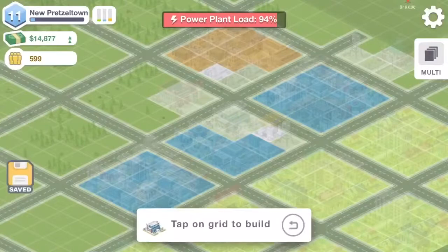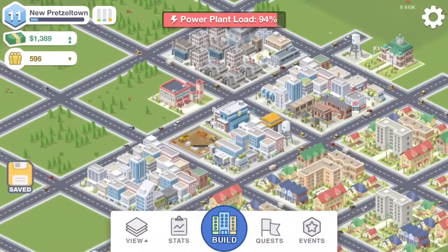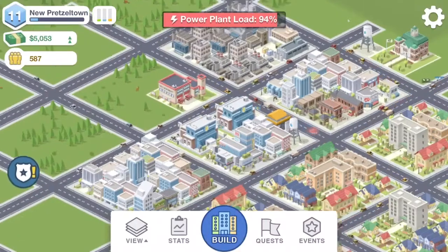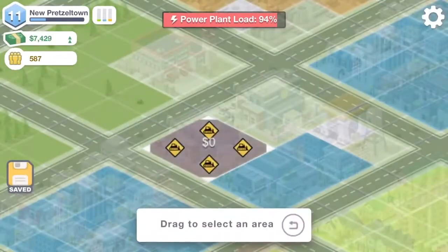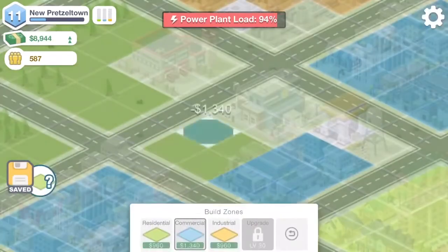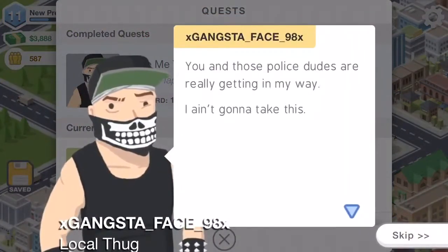We can build the police station basically right now. Oh wait — I already have a police station! I forgot I built that. I probably should have paid more attention to that before. We can put commercial zoning back there instead.